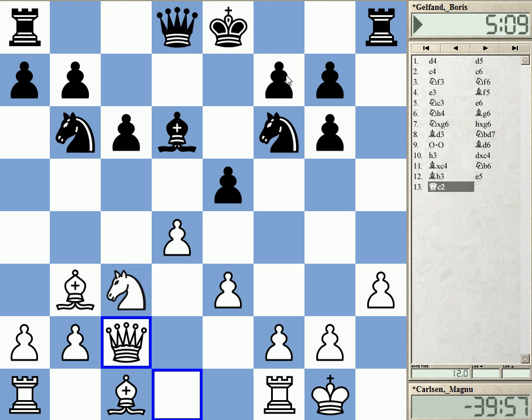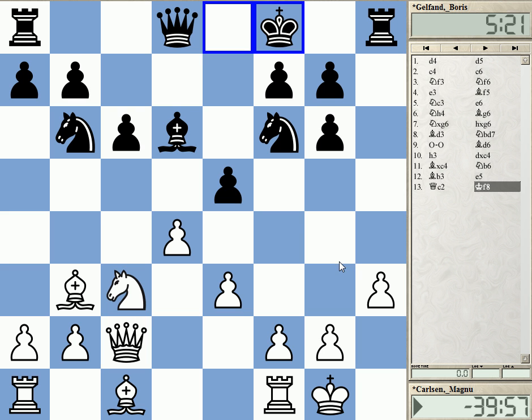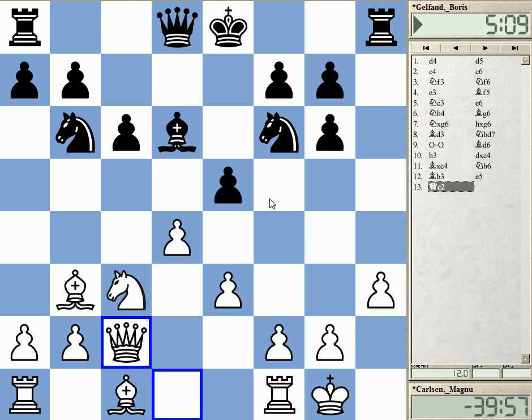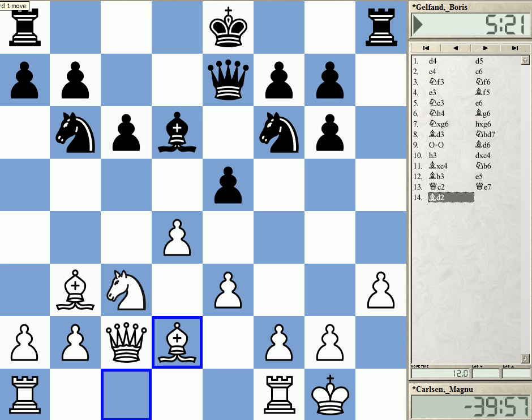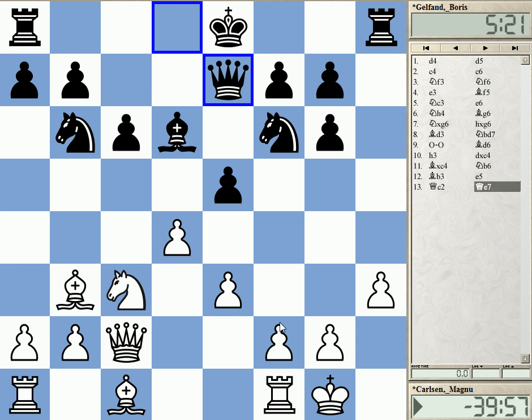Now Black is basically forced to castle long, or to somehow stay in the center with the king. You can consider keeping the king in the center — it's not completely insane, continuing with Qe7 and using the rooks. But mostly Black should try for castling long. And this is what Gelfand is doing — he went for Qe7 preparing long castles.